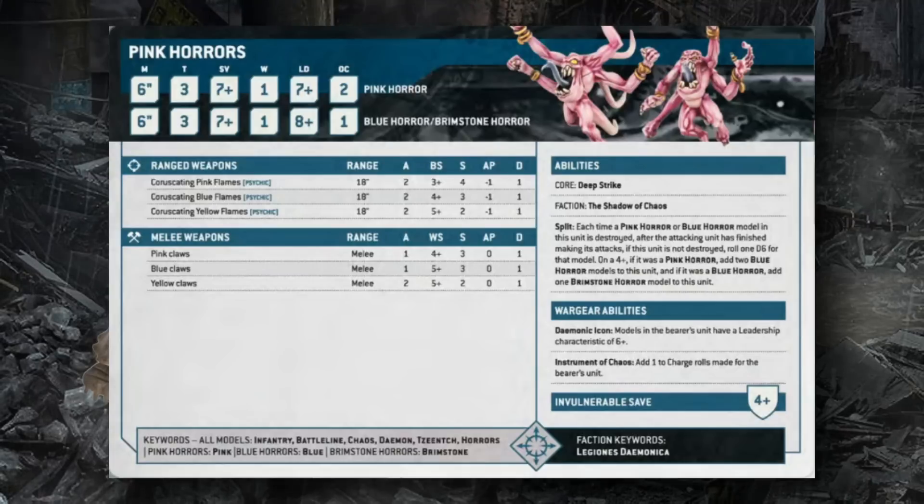The Split ability means each time a model is destroyed, on a 4+ it splits into new models. Pink Horrors (starting unit of 10) become two Blue Horrors; Blue Horrors add a single Brimstone Horror. This triggers if the unit suffers damage but is not destroyed. Like other daemon infantry they can equip Daemonic Icons (6+ Leadership improvement) or Instruments of Chaos (+1 to charge rolls).